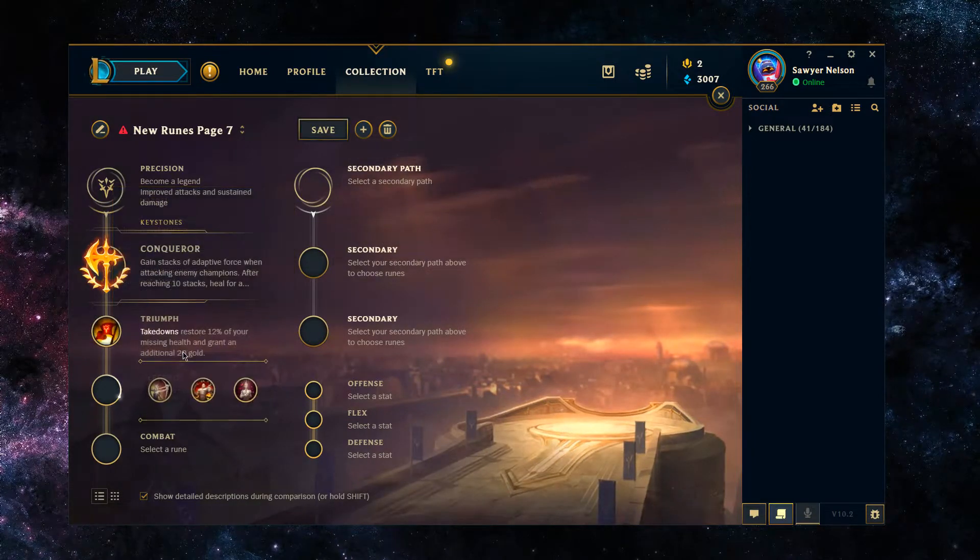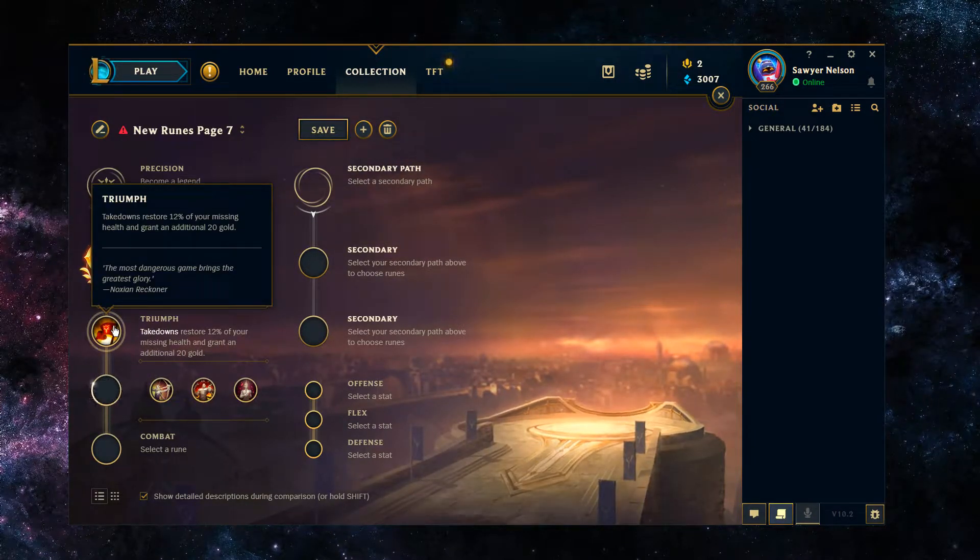More often than not you probably want Triumph. With Triumph, takedowns restore 12% of your missing health and grant you an additional 20 gold. That extra HP restore goes naturally with your all-in, since you're spending HP early, and if that all-in is successful you actually survive it. In a 2v2, 3v3, or even 5v5 situation you're gonna be able to stay in the fight with your Q stacked. If you've killed one target with Q fully stacked, you're probably winning, and it lets you snowball the fight even further.